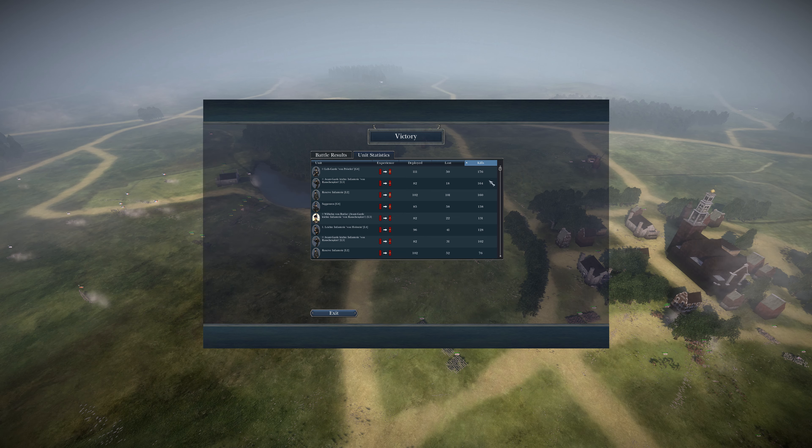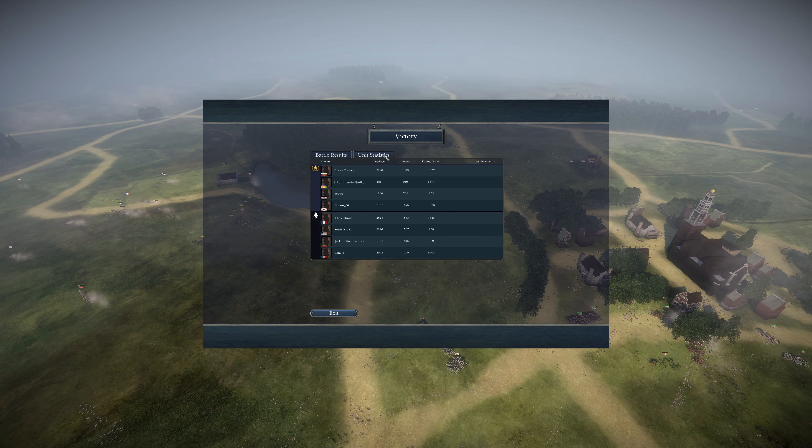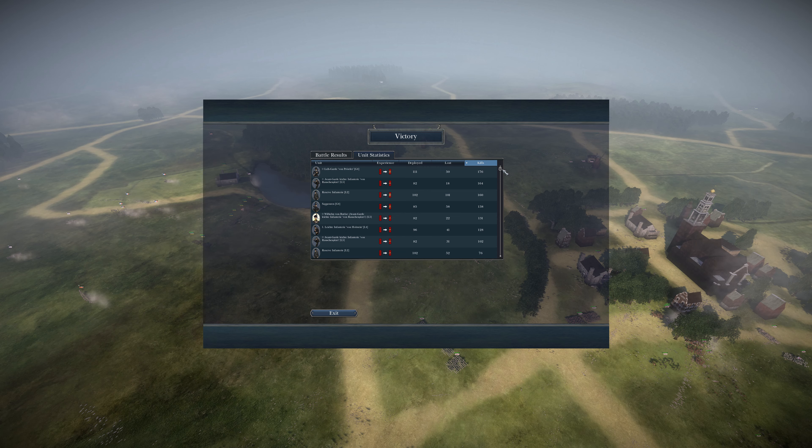Let's go down the kill list for the army so you can check it out - this was Drogo Staff's army playing as Brunswick. Top unit had 176 kills followed by a couple of close units with 164 kills and 160 kills. Pretty close across the top units there. Alright, thank you guys for watching, catch you on the next one!